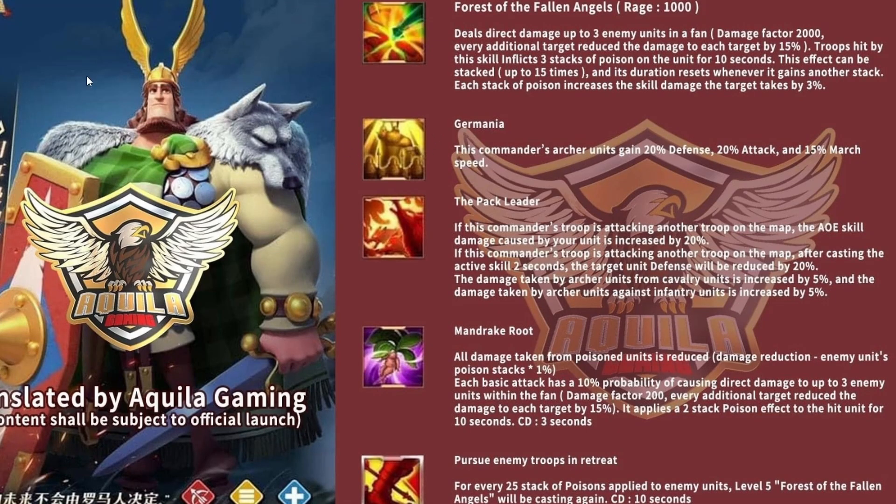On screen we can see Herman Prime and all of his skills. Before we get into everything, let me give a quick shout-out to Aquila Gaming - they translated everything here since I can't speak Chinese. Go give their channel a check-out after this video. Now, the first thing we know about Herman Prime is that he's going to be an Archer Versatility Support Commander.